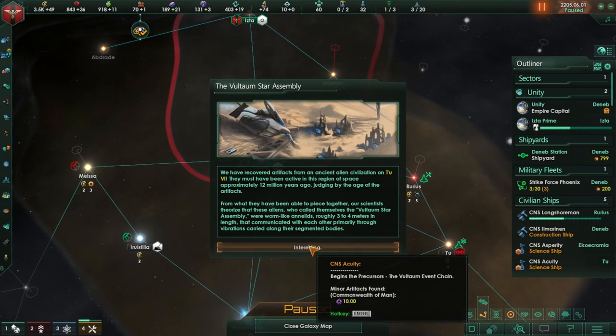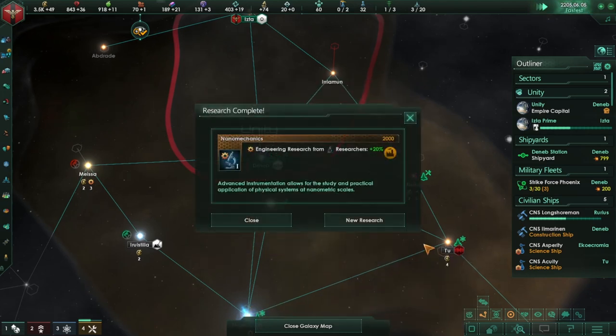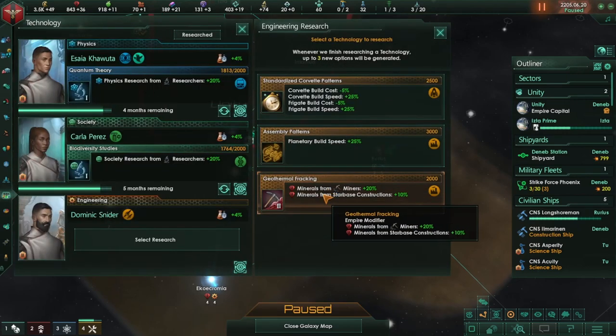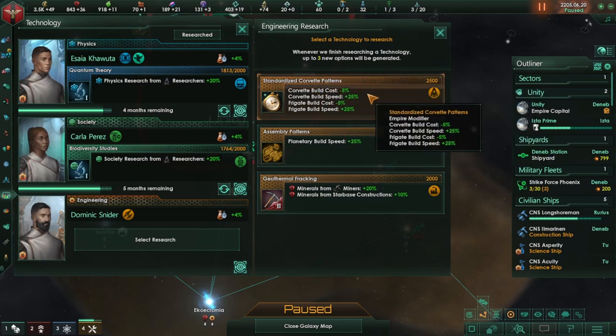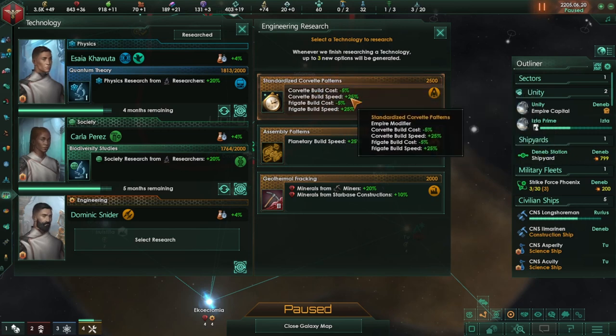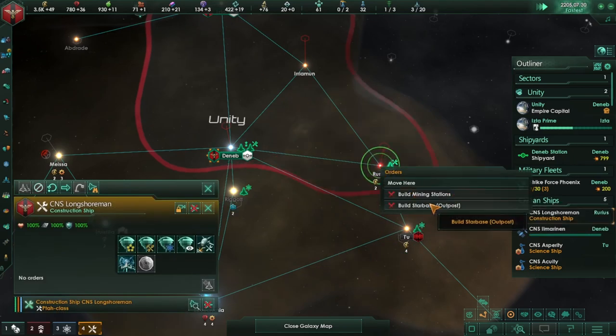We're going to start the Voltaum event chain. Basically it's just an ancient worm-like annelid species, roughly three to four meters in length, that communicated with each other primarily through vibrations carried along their segmented bodies. This is an old empire or civilization that was around. Let's go ahead and do this one because it will help us with our build speed and reduce the cost once we really gear up with our fighting needs.